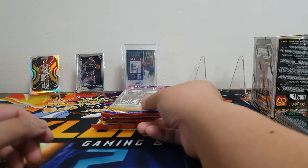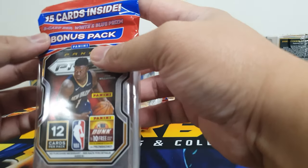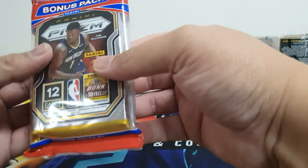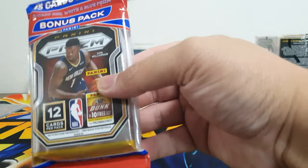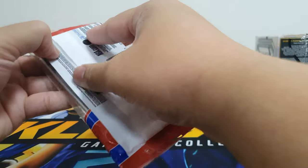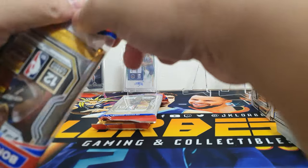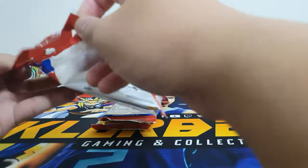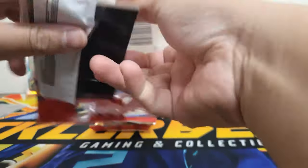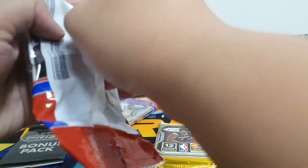Our next prism contender: cello packs. In every cello pack there are 15 cards inside with a bonus pack of three cards featuring red, white, and blue prisms. We'll open three cello packs in this episode and then open the bonus packs at the same time.